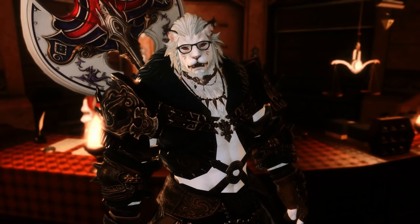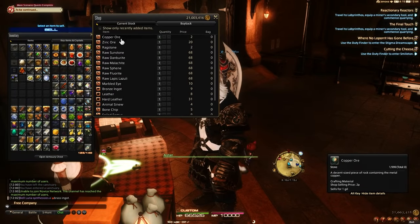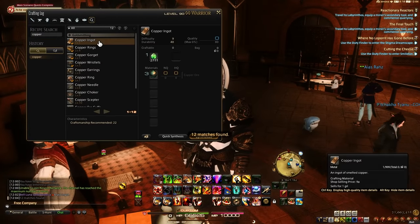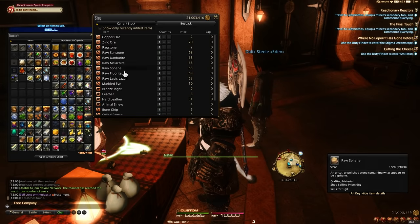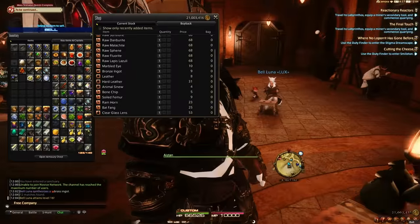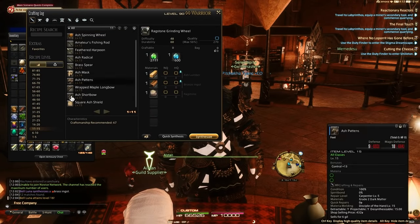Once you go to the respective guild, talk to the guild supplier. At the Goldsmith Guild for example, you can get copper ore, zinc ore, and similar materials — they're extremely cheap, like 198 gil. Pull up your crafting menu and look up what you can make: copper ingots from copper ore, zinc ore into wet stones, and so on. Just craft whatever you can from these basic materials and check your crafting log from levels 1 to 10 to see what you need to make up to 21.